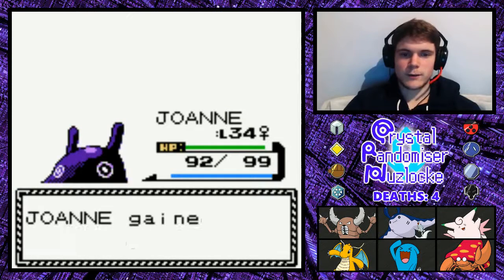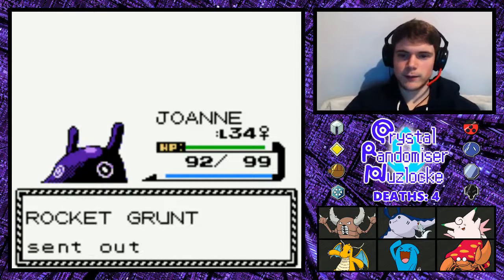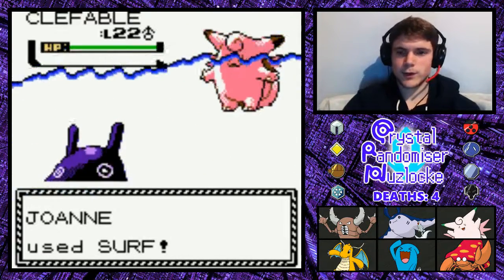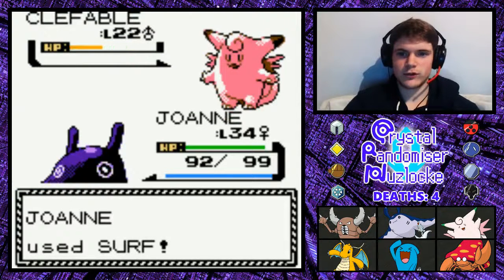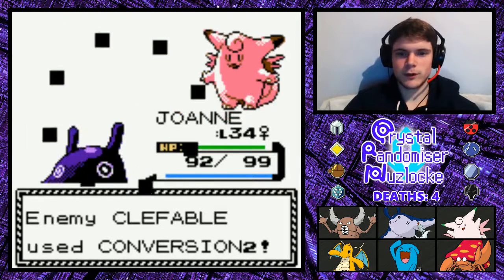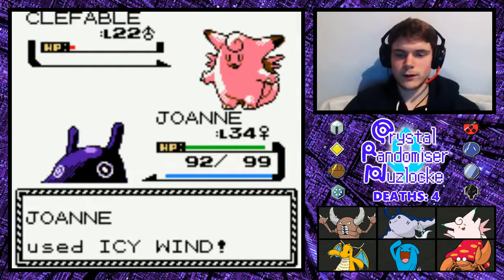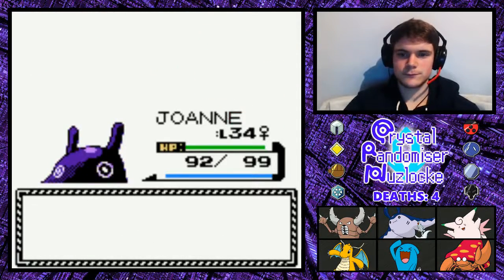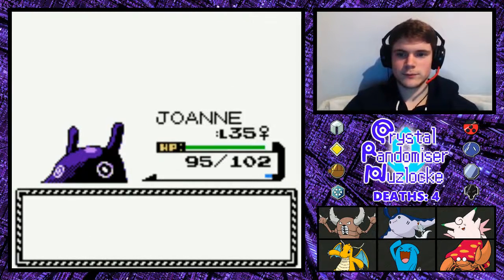If that had been a Raichu I might have been impressed, but it's a Pichu. We've got a Clefable — that's better. Clefable is freaking awesome. I have one and I love her, especially considering she's better than yours because she's shiny. Oh, don't get Thunderbolt. Conversion 2 — interesting. Into Dragonite. I'll use Icy Wind then. Nice — and Joanne goes up to level 35, very fancy.